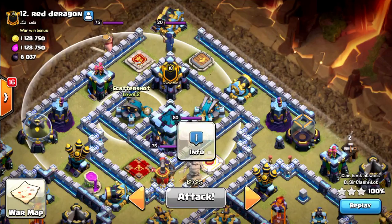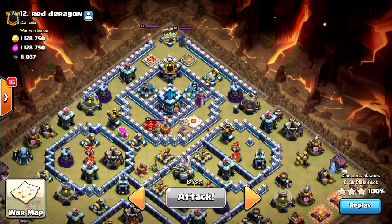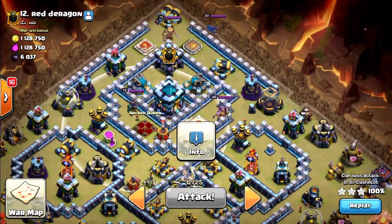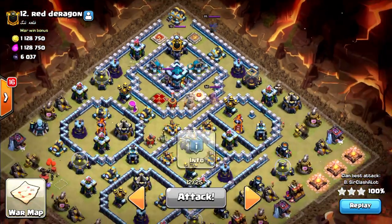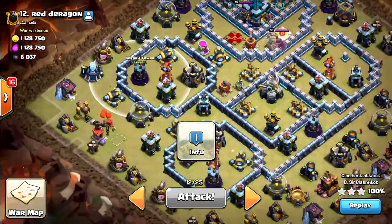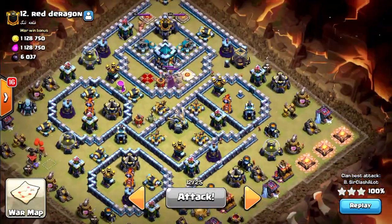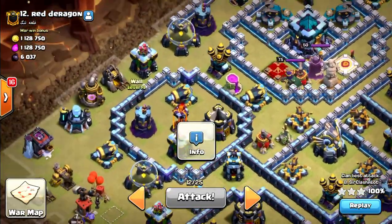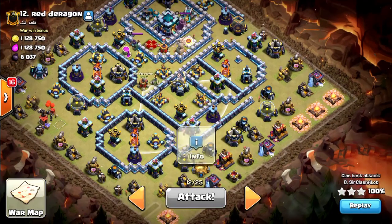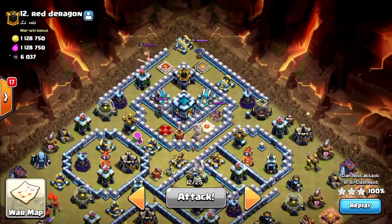After I zapped the scattershots and the clan castle, where to sui? In this case I want to sui for the town hall, because I can take down every hero — literally all four heroes — and create a nice path for the lalo to go from 10 o'clock, through 6 o'clock, to 2 o'clock. Why do I decide to start from 10 o'clock? Because of the air sweeper. If I start the lalo from this side, this sweeper will mess up my flight, and I prefer that doesn't happen.